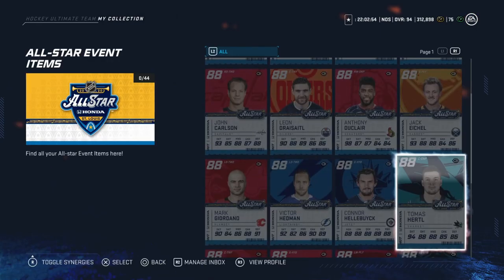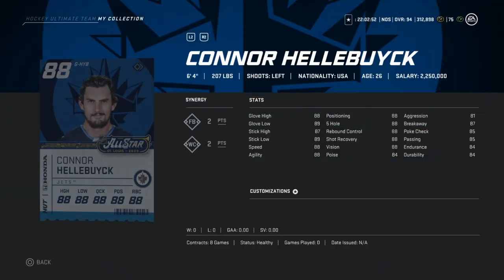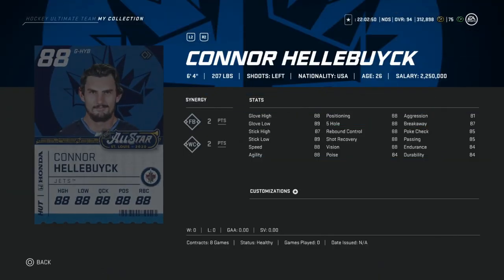Connor Hellebuyck. This one's not bad either — 6'4", 81 aggression. A little bit more expensive though. This is a maybe. If you're going to go with a goaltender, I would rather have Markstrom or Rittich. So I would sell Connor Hellebuyck.